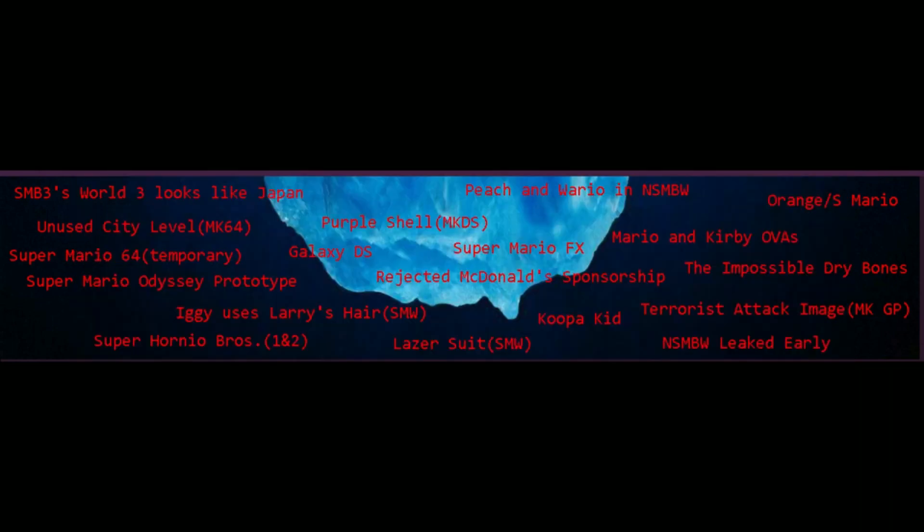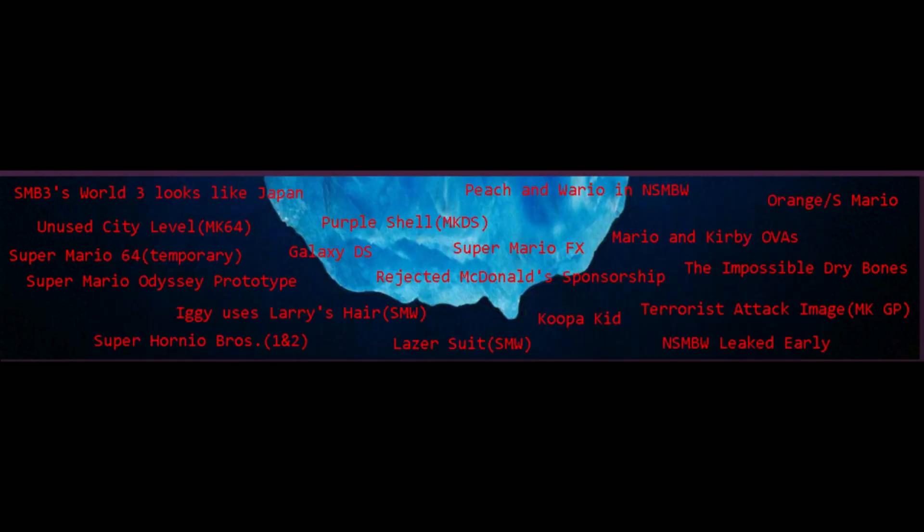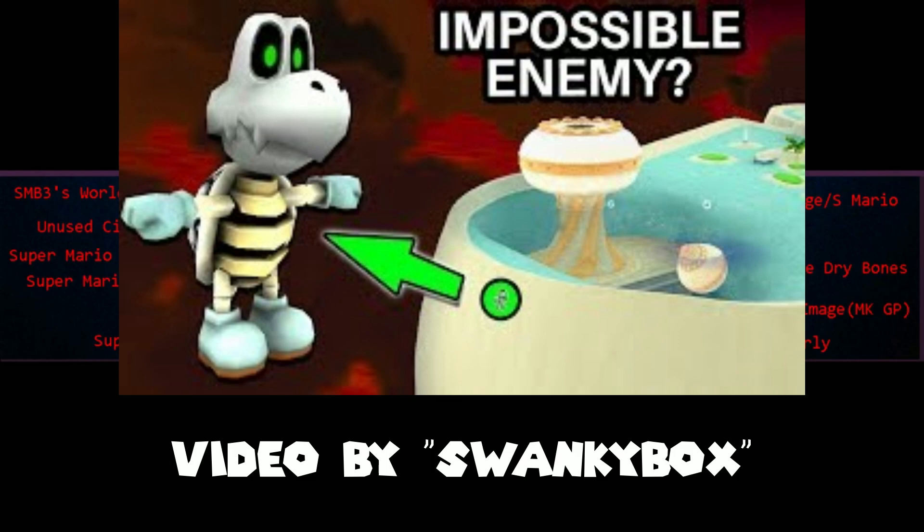Rejected McDonald's Sponsorship: McDonald's noticed Mario had an M on his hat similar to their logo and called Nintendo wanting to sponsor them, but Nintendo said no — the full story is longer and more complicated. The Impossible Dry Bones: in one of the beach levels of Super Mario Galaxy, a Dry Bones spawns at the death barrier as soon as you load into the level.